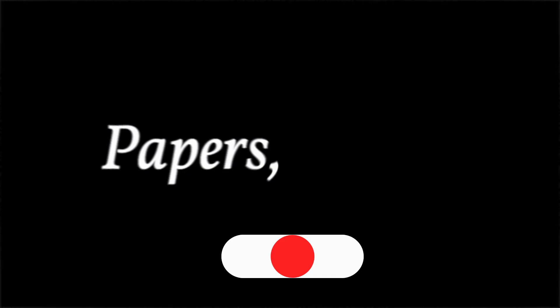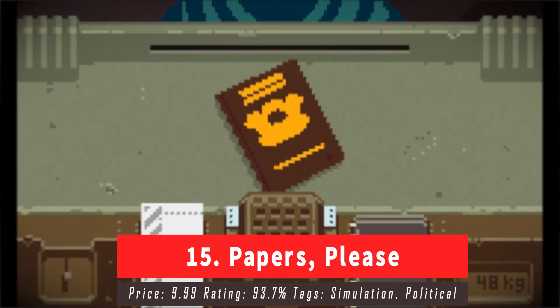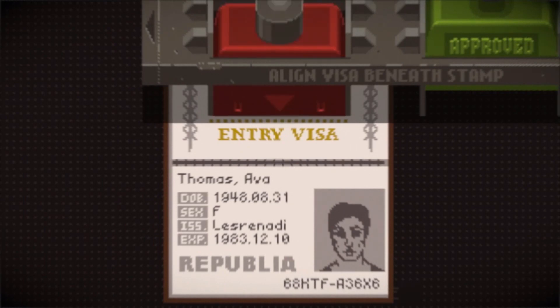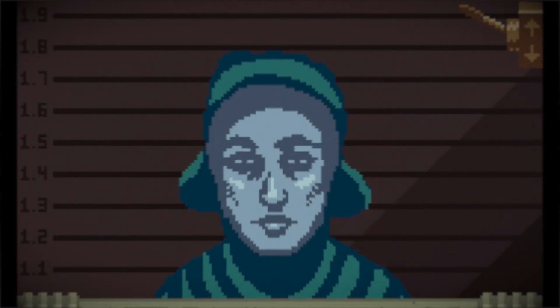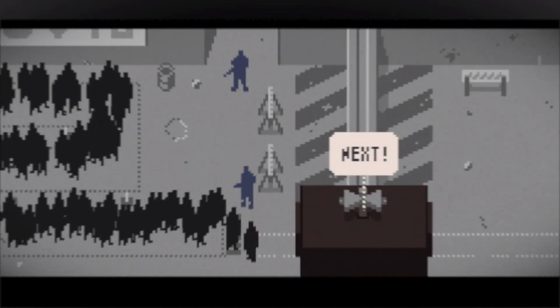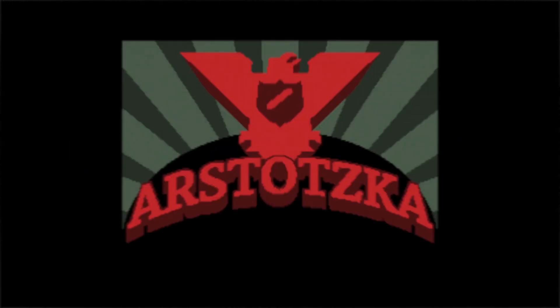At number 15 we have Papers Please. It's a simulation game in which your job as immigration inspector is to control the flow of people entering the city of Arstotzka — I'm gonna butcher its name — from Kolechia. I'm sure I murdered all those names.